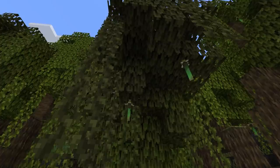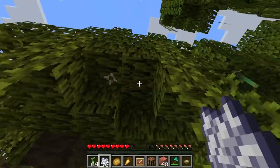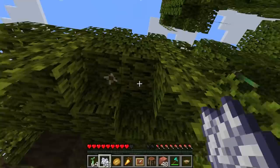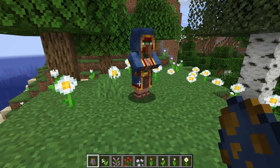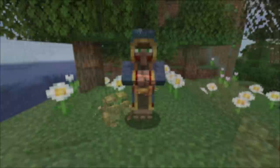The muddy mangrove roots are a decorative block that generate where the mangrove roots touch the mud blocks. The mangrove propagal is a sapling of the mangrove tree. It can grow at the bottom of the mangrove leaves and drop when the leaves decay or break. Bone meal can be applied to the mangrove leaves to generate propagals underneath. They have an age while growing, so you have to let them reach a certain age before breaking one. The mangrove propagal can also be bought from the wandering trader for five emeralds, which is the only way to get it outside the mangrove swamp.